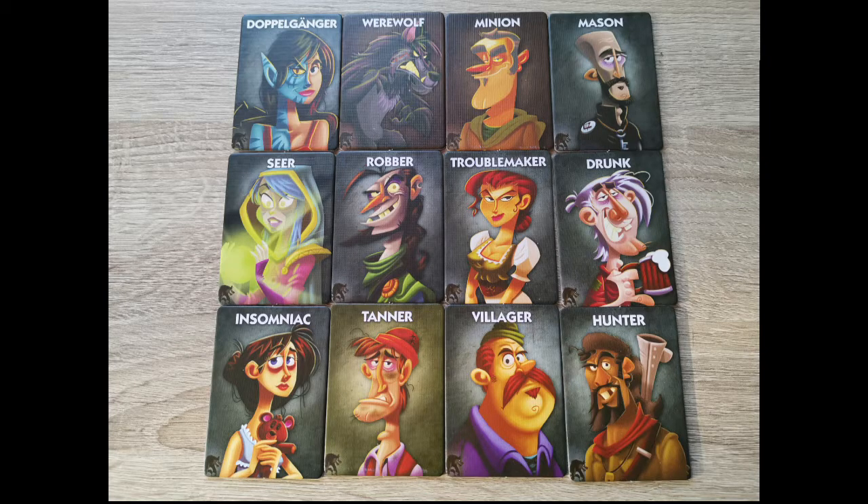As promised, here are all the roles in order as written in the rules — though we recommend the app as it makes things much simpler. The Doppelganger wakes up before all other roles and may look at one other player's card without switching it. Depending on what card they view, they perform that role's action. If they see the Villager, Tanner, or Hunter, they are now that role with no action. If they see the Werewolf or Mason, the Doppelganger wakes up with those roles when called. If they see the Seer, Robber, Troublemaker, or Drunk, they immediately perform that action and do not wake again when the original role is called.